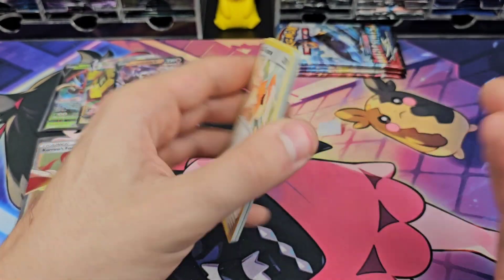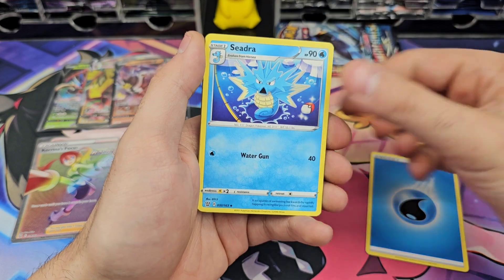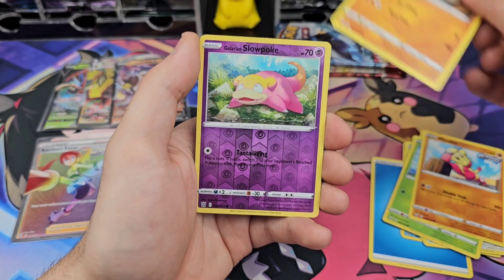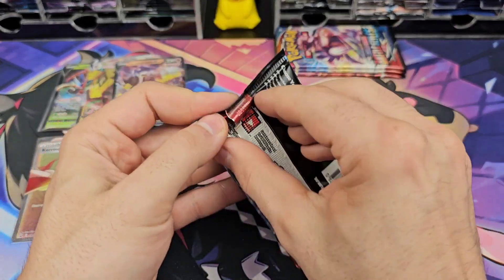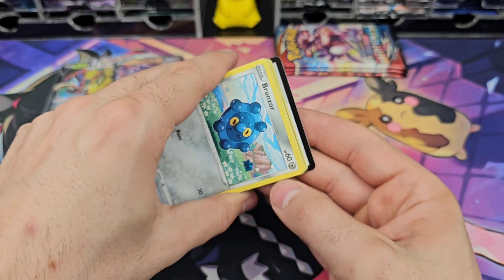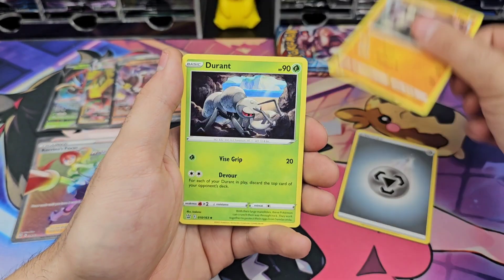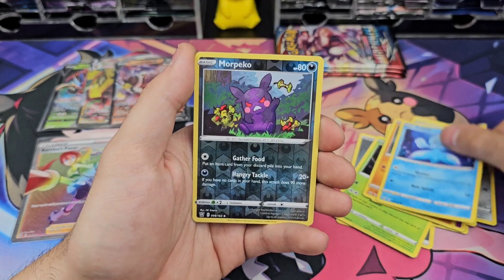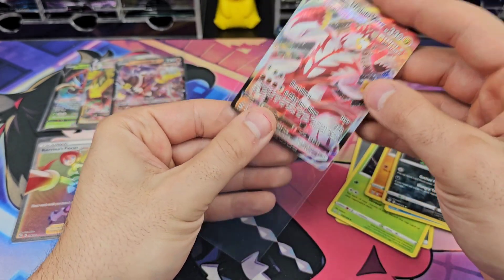Come on, we need something. Water energy, Cedra, Cacturne, Spiro, Tauros, Charjabug, Minccino, Foongus, Alolan Sandslash, Slowpoke — nope, just a hollow. So here we are getting white border holos, just nothing really. Gurdurr, Durant, Camping Gear, Bronzor, Cacnea, Spoink, Roly-Coly, Frillish, Marpico. Urshifu V-Max! It's something.